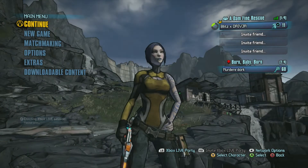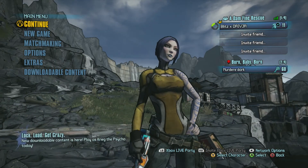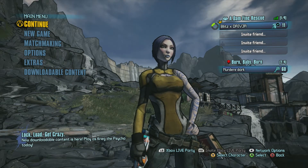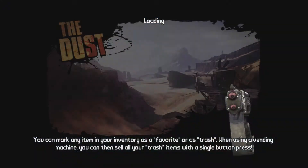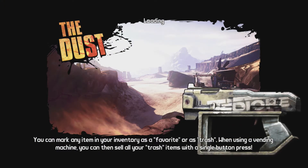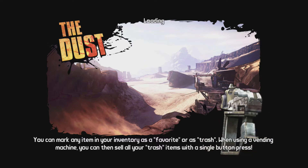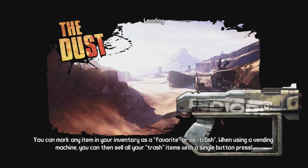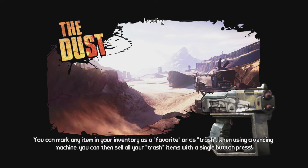You would just do this as normal, wherever your save is or whatever you want to do. There's nothing different. I'm using my level 11 character — I do have a level 61 — so I'm just going to click continue like you would normally. There's nothing abnormal; you don't have to hold X or anything silly like that.